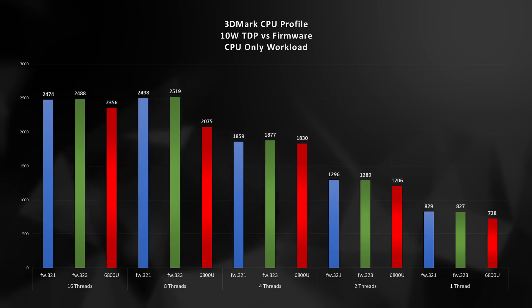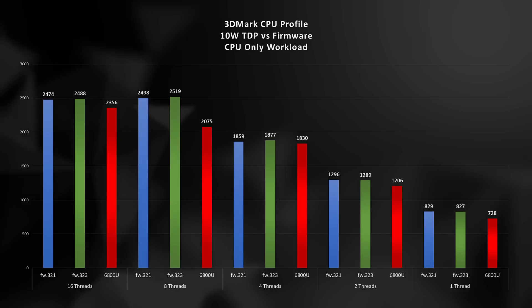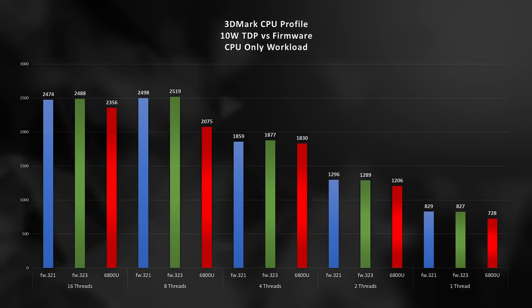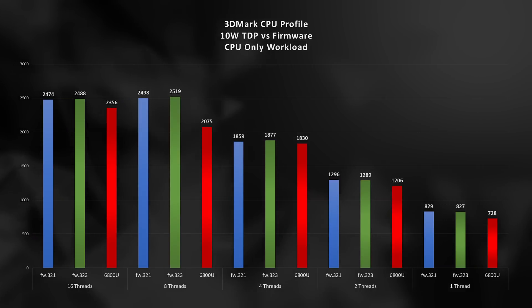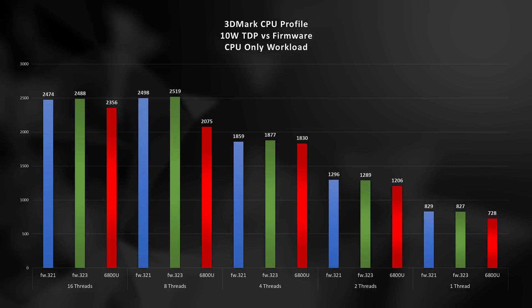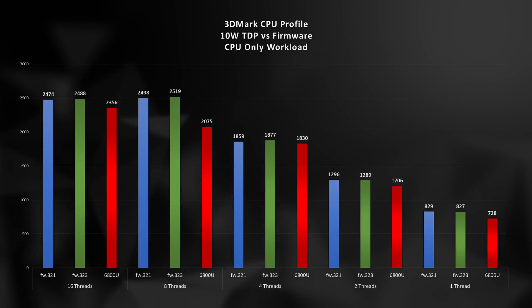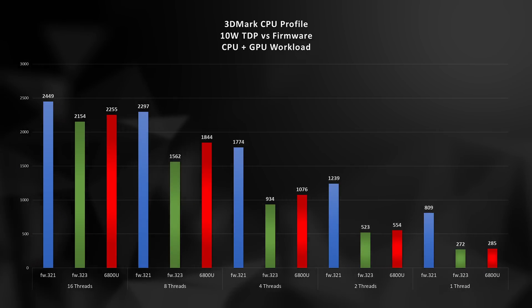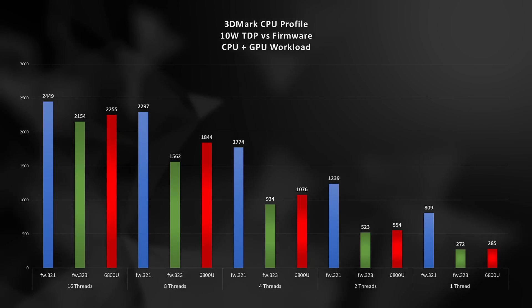Let's start at 10 watts. In blue, we have the original Firmware 321 with the ROG Ally, followed by the latest update with Firmware 323. In red, we have the Aeneo Geek running the stock 6800U APU. Fully loaded with 16 and 8 threads, the Z1 Extreme in the Ally performs better than the 6800U, as we would expect. But as we decrease the load, the 6800U picks up some steam, matching the ROG Ally in most tests. The critical takeaway is that the blue and green lines for the ROG Ally are within the margin of error. However, turning on the GPU workload drops performance across the board. The ROG Ally with 321 firmware doesn't drop nearly as much as with the newer 323. In fact, the Z1 Extreme with 323 firmware performs even worse than the 6800U in many instances.